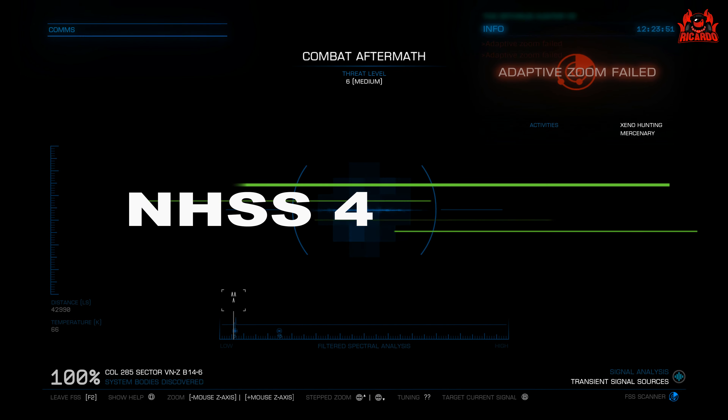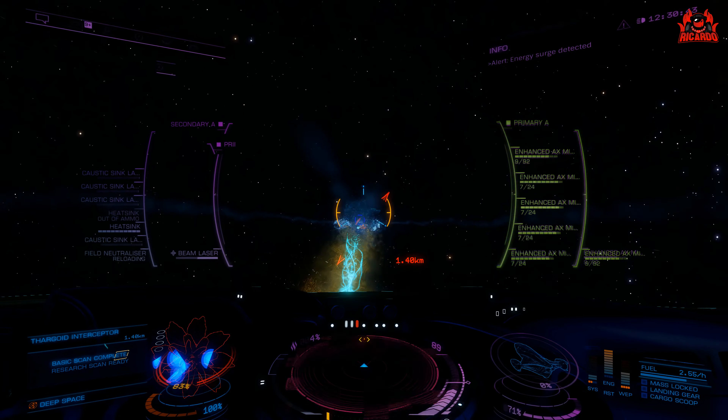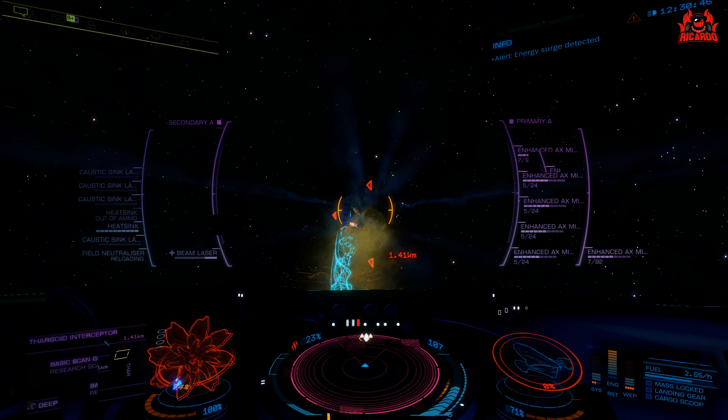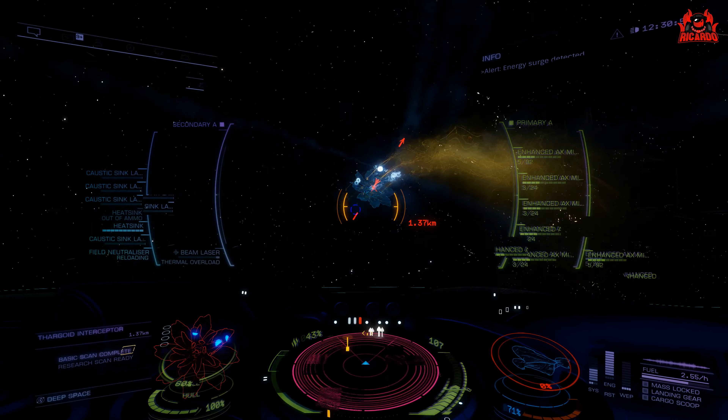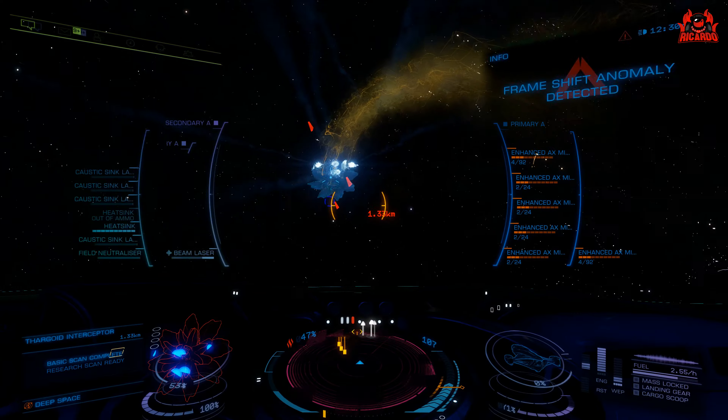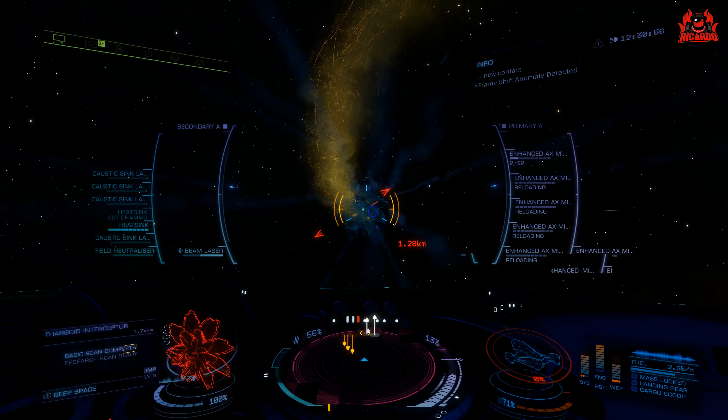Here we are at level 4. I've got all my AX enhanced missiles ready. My Cutter is ready. I'm ready. Got my finger poised on the field neutraliser, just waiting for that Orthrus to come in. It's making all the right sounds. There's the red reticule — it's coming through. I'm ready.